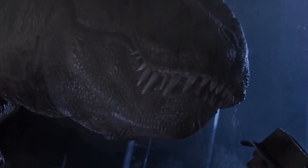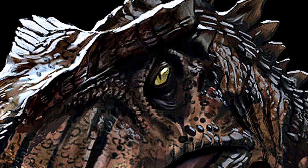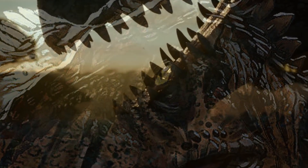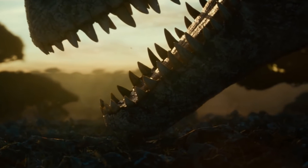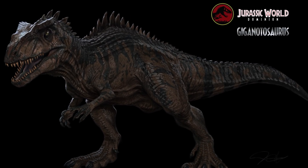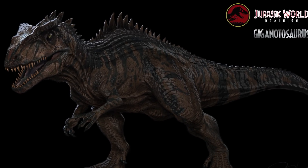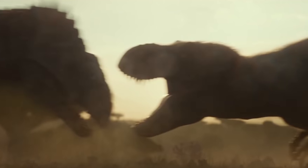InGen would later plan to use this animal for their elaborate Isla Nublar resort known as Jurassic Park. The Giganotosaurus, on the other hand, also had its DNA cloned — although to make it very clear, we have no idea if that same Giga is the one that InGen would later synthesize DNA from. I personally find this to be very unlikely; however, the fact is that Hammond's company would later go on to also find DNA of the species responsible for killing off that T-Rex donor from 65 million years in the past.